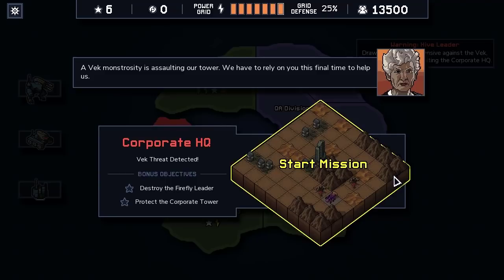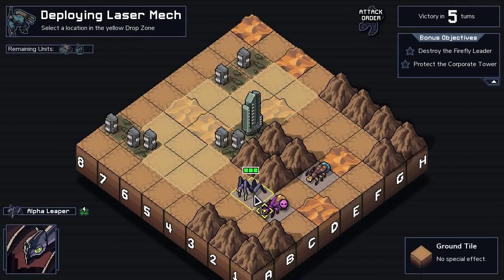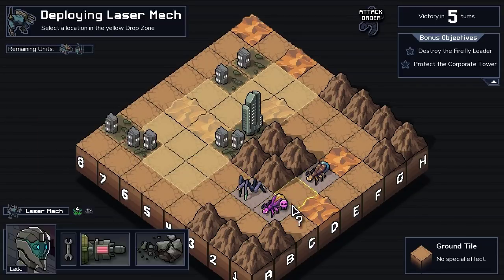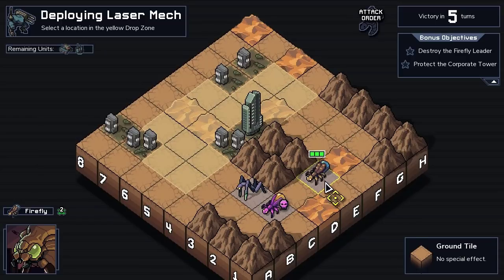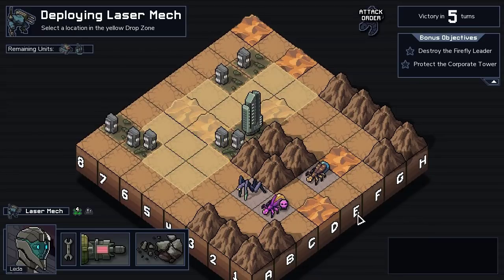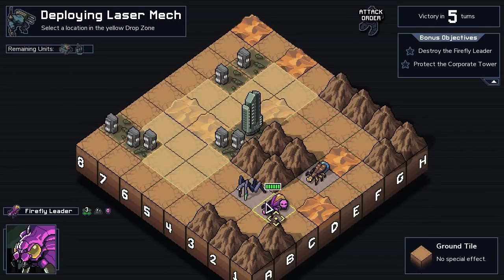A Vec Monstrosity is assaulting our tower — we have to rely on you this final time to help us. We have an Alpha Leaper, which is not good for the Frontier, a Firefly Leader which shoots in both directions, and a regular Firefly. How do we want to deal with this? I probably want to put the laser mech in front. This guy can move four tiles — literally go anywhere he wants. This one can only move three, which isn't quite as dangerous.